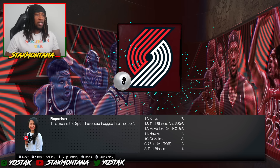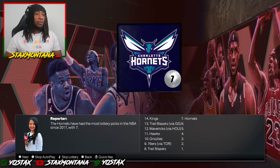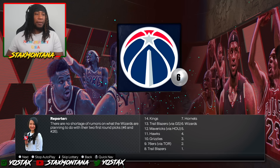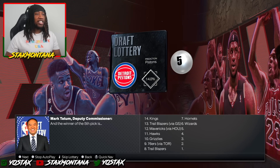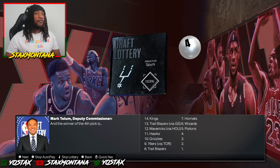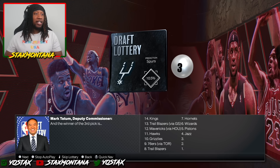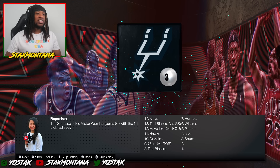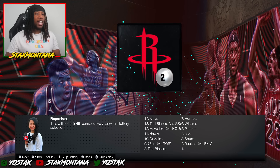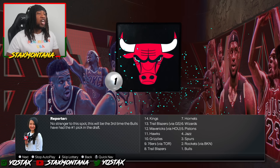The San Antonio Spurs, who were supposed to have the eighth pick, jumped into the top four. The Hornets get the seventh pick, the Wizards get sixth, the Detroit Pistons get fifth — same as real life. At number four, the San Antonio Spurs — and they move into the top three, stopping at number three. The Houston Rockets stay at number two. That means the number one overall pick belongs to the Chicago Bulls.